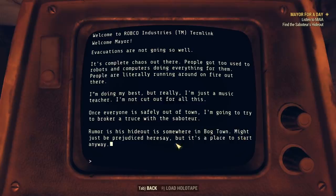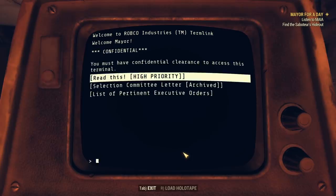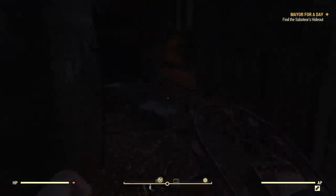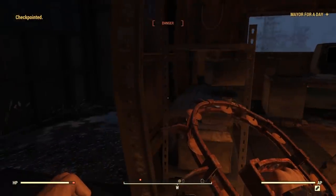In the terminal, you're going to select Read This, High Priority, followed by Mayor for a Day. Once you have done that, you're going to be prompted to go to the Saboteur's Hideout. This is near the abandoned bog town — kind of to the left — just look for the trailer inside a barn. But beware, there are some high-level mobs here.